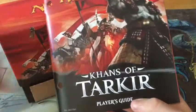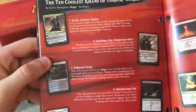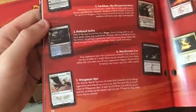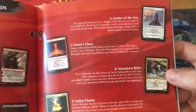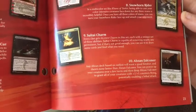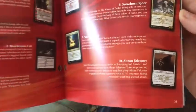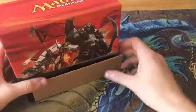We got our little player's guide, same as the Gatewatch one. This talks about all the planeswalkers of this set. The 10 coolest cards: you have Sorin, Sarkhan, Polluted Delta, Murderer's Cut, Wingmate Roc, Seeker of the Way, Crater's Claws, Snowhorn Rider, Sultai Charm — which is debatable, I don't really think that's the best charm — and Abzan Falconer. And then it lists all the cards in the set.